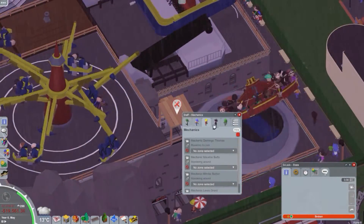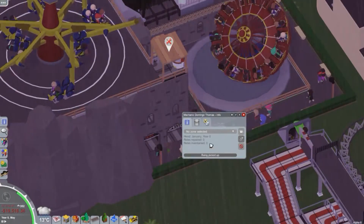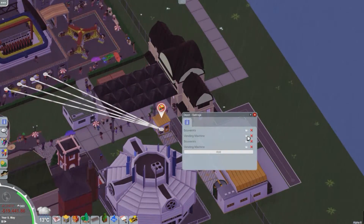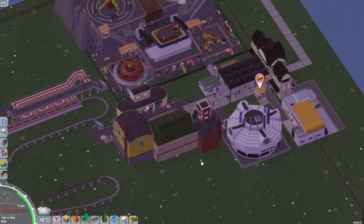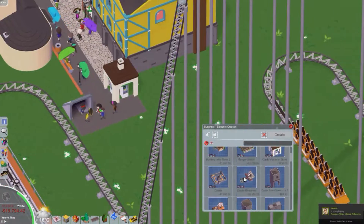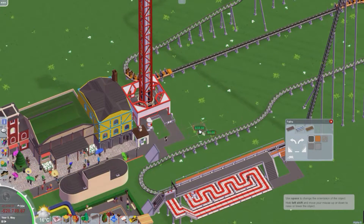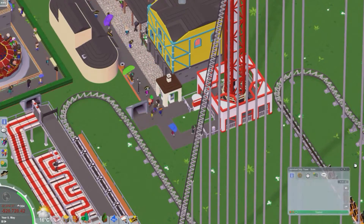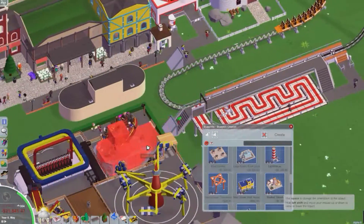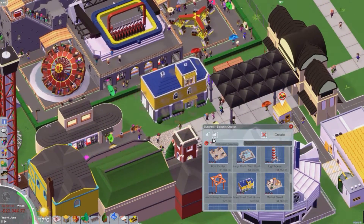Sebastian made slopes and supports work for the transport system and transporting trash. The changelog includes: added resource and trash transport system, added the beginnings of a scenario editor, added deco object pipette tool, added shop and attraction sale stats, added restocking shops from the back, added a bunch of deco objects — medieval props, awnings and scaffolding etc. Also added check translation, added performance improvements.